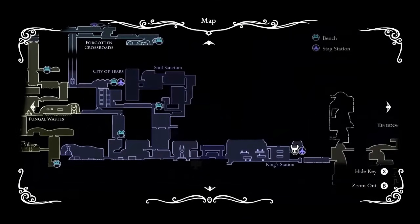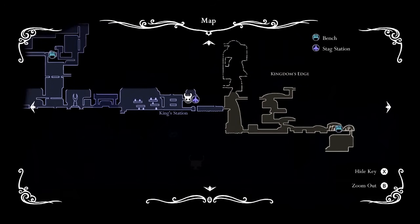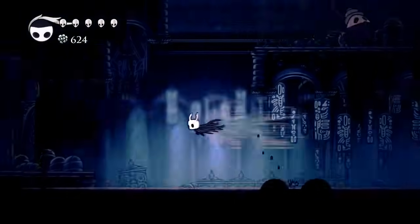From the King's Station, we're going to head to the left and then dive deeper into the map until we get to the Ancient Basin. I'm going to speed up a lot of this footage to make this as quick as possible for you. So let's go ahead and jump right in.